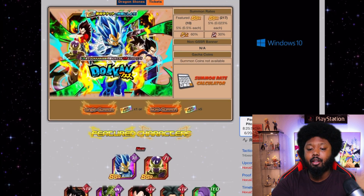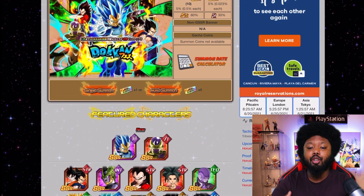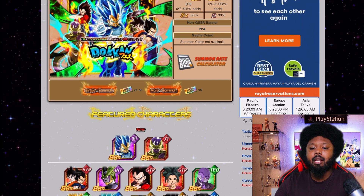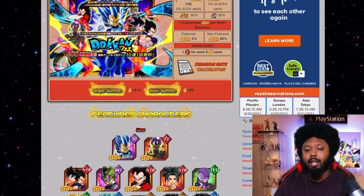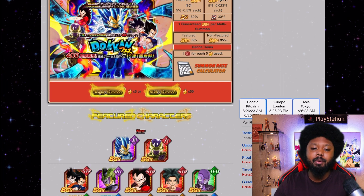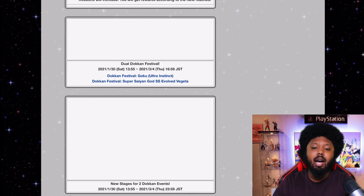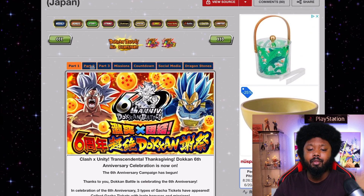There's no guarantee you'll pull these characters, but the tickets give you a free chance at the 6th Anniversary LRs. Whether you're free-to-play or someone who spent everything and still didn't pull them, you can use these tickets for another shot. I'd say you want to let these LRs come to you rather than chasing them. Later on, Dokkan banners always update and these units will eventually be on every banner.